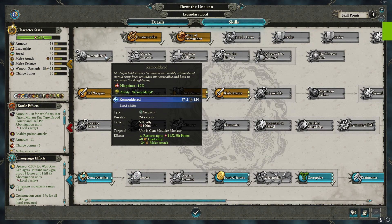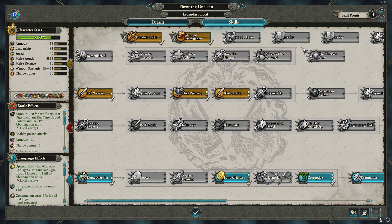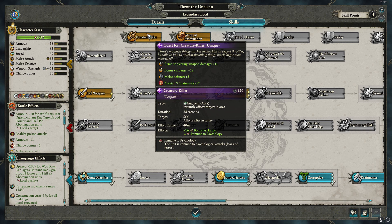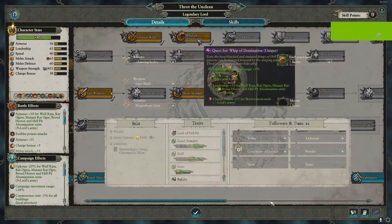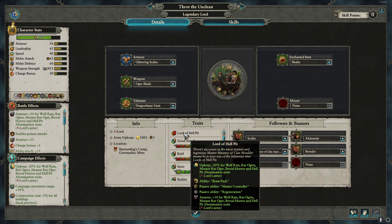Most of Frat's level ups are focused on his growth juices and buffing his rat ogres and horrors. At level 14 he gets access to a brood horror mount — one of the new units coming into the game. Frat's quest staff focuses on gaining his unique weapons: the Creature Killer, a modified thing catcher that gives him more bonuses versus large units, and the Whip of Domination, which gives his rat ogres and horrors more leadership and his army more attack and charge bonus. Frat himself gives his army a 20% upkeep reduction and a plus 10 armor to wolf rats, rat ogres, mutant rat ogres, brute horrors, and hell pit abominations.